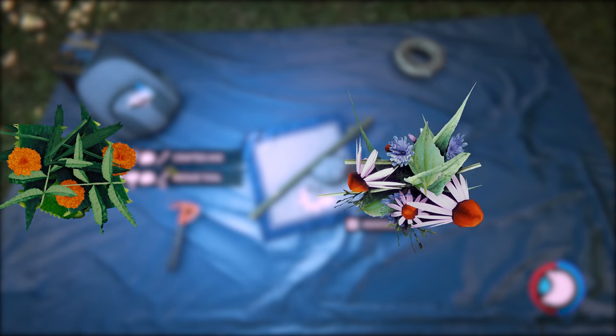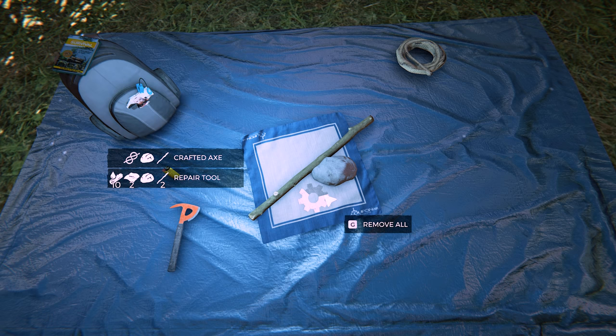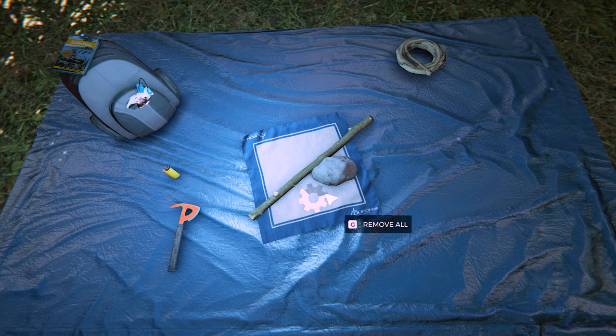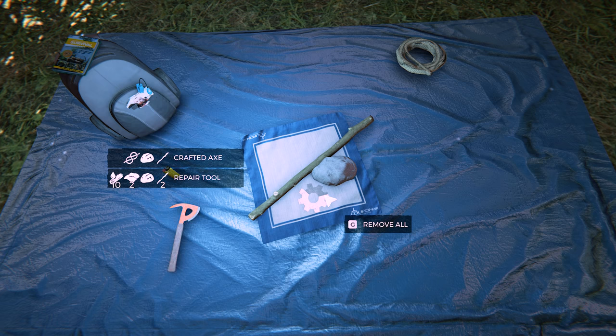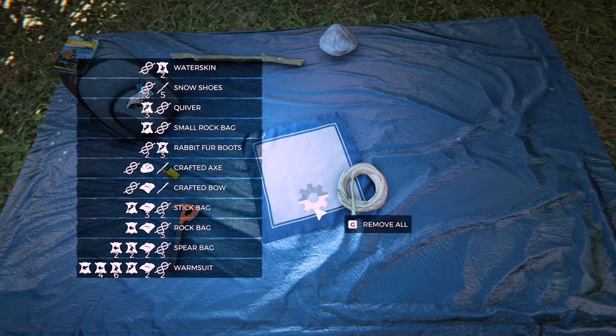Without further ado, let's get into it. If you're on PC you can put the mouse cursor over the cog wheel and it will show you what you can make with the resources you have on the crafting mat. This should be the same for PlayStation. So if I put a stick and a rock on the crafting mat, it'll show I can make a crafted axe and a repair tool, showing little icons of the things needed. If you place a rope on it, you can see all the items you can make — there's quite a lot. This is a rather new feature.